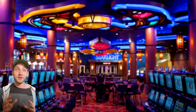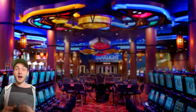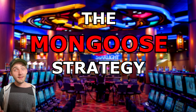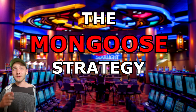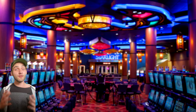Imagine a roulette strategy so unique that it's named after an animal known for its cleverness — a betting approach designed to guarantee either a small one-unit loss or achieve a five-unit profit. What if this method leverages a clever mathematical trick to keep you on the edge of breaking even or striking gold? Let's unravel the mystery behind it.